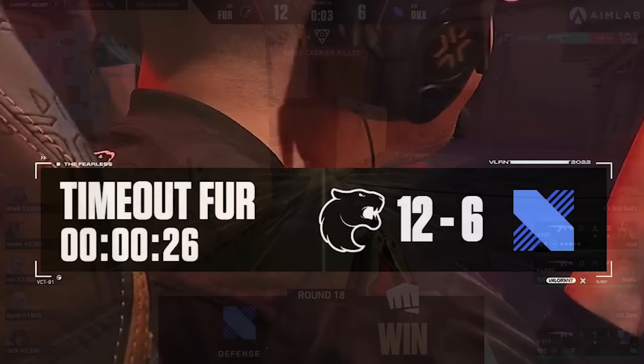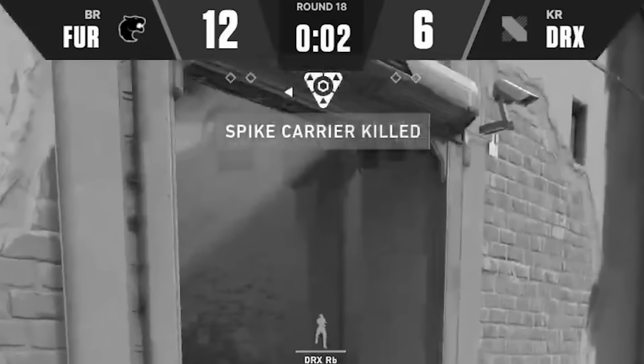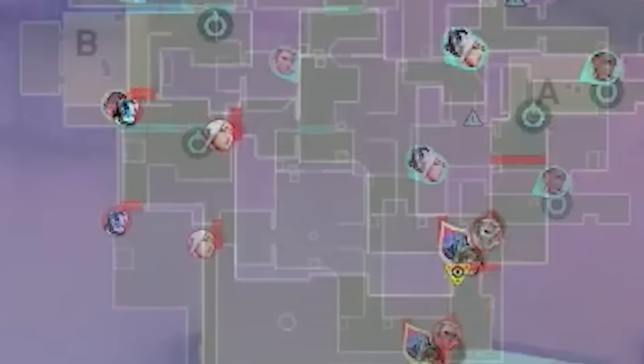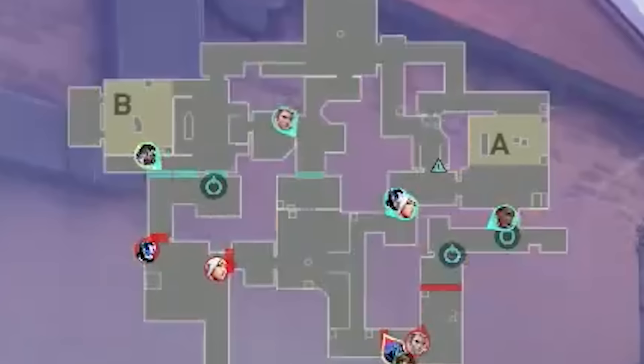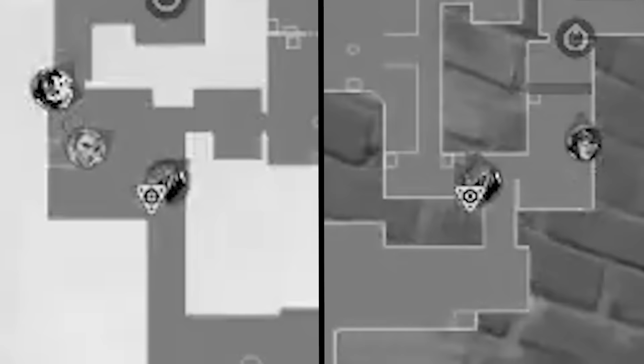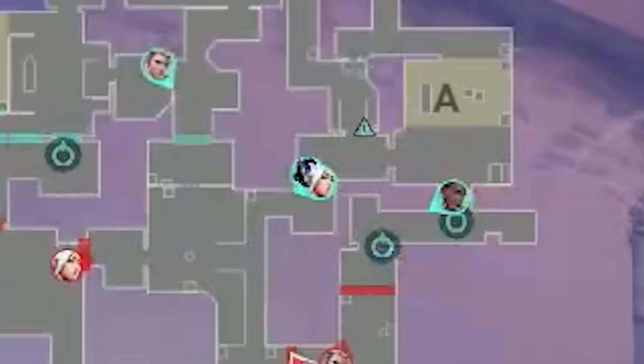Furia's coach is probably saying: 'You guys spent the whole round going A-B-A-B until you ran out of time. No need to overthink it — keep it simple and just shoot them. Remember, we only need one round.' Furia opened with a 1-1-3 default — they know DRX might make an aggressive push somewhere, so they want to start off slow and be on the lookout. DRX opened with a double cat setup. Buzz bought an op this round — DRX's game plan is to get the op set up mid with their two initiators in position to support the op.